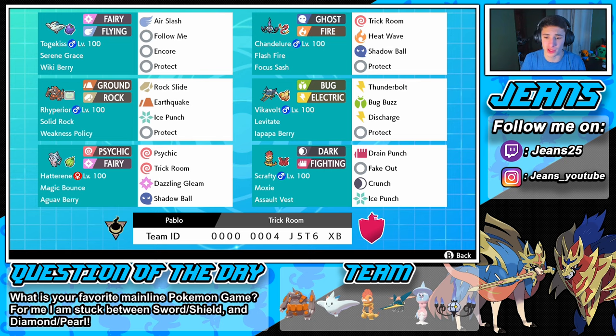One of my favorites on this team is a Moxie Assault Vest Scrafty with Drain Punch, Fake Out, Crunch, and Ice Punch — this thing can absolutely shred the competition. If you'd like to use this team yourself, the rental code is at the bottom of the screen. Also, question of the day: what is your favorite mainline Pokémon game? For me I'm stuck between Pokémon Diamond and Pearl and Pokémon Sword and Shield.